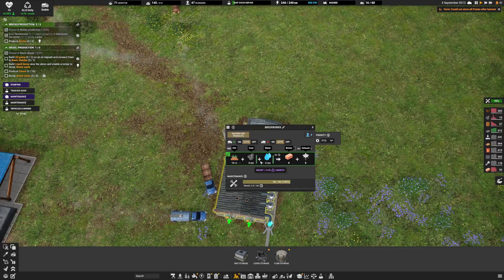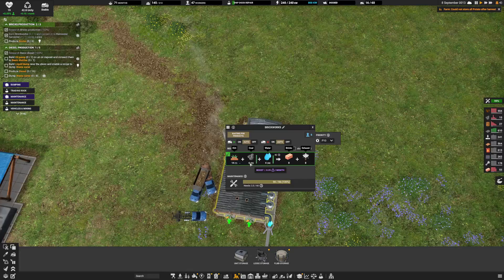We have 14 dirt, four coal, and four water. But it needs 34. We have 34, 35, and one — oh, we need the dirt. So we're waiting for 14 dirt.